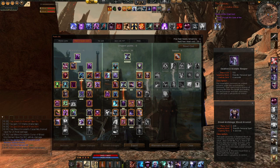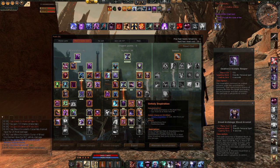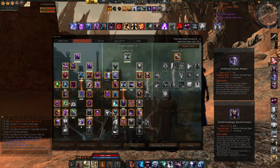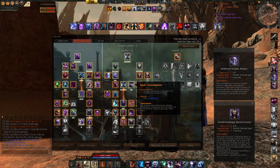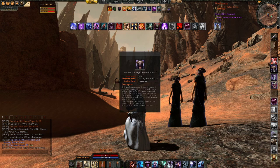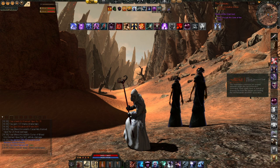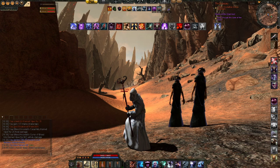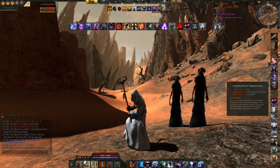An important point in this spec is cannibalism — I believe in every feat spec you should have cannibalism spec'd, because cannibalism will give you back mana, and mana problems are one of the big key issues of the Necromancer. The best pets for this spec are the Dread Archmage Blood Arcanist, but you can also go with the Reaper perfectly fine. And if you need a melee pet, the Blighted One is the best one to use in this spec.